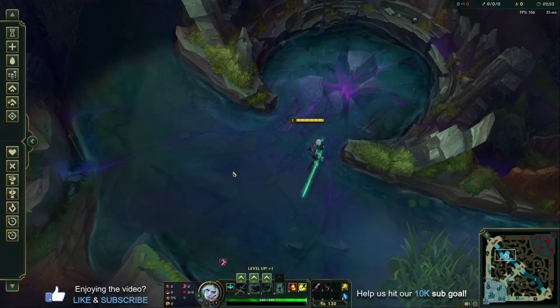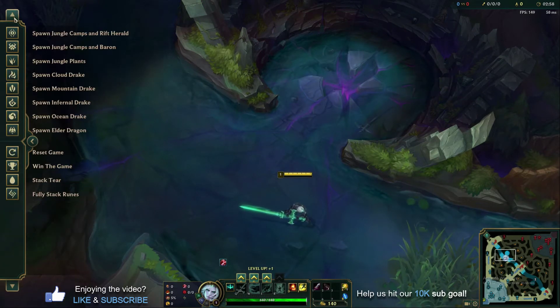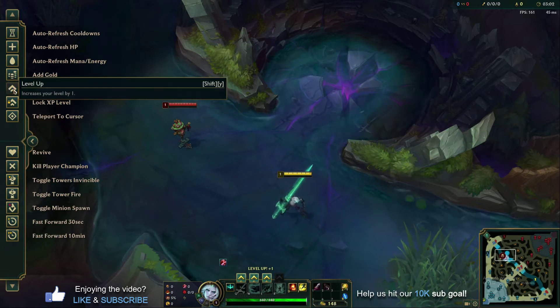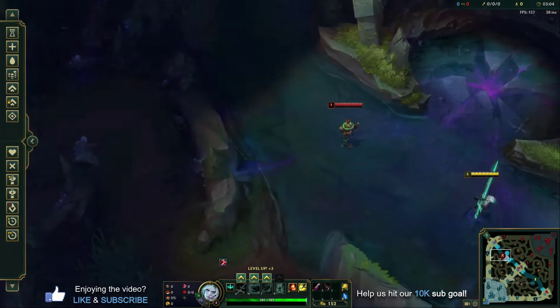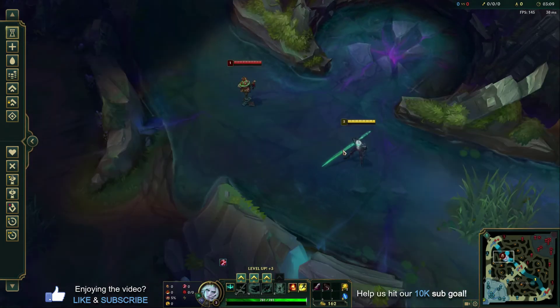Let's quickly spawn a practice dummy here and learn a few of our abilities in practice mode. We're just going to level up to level 3 and auto-refresh cooldowns for now, just so we can learn everything pretty quick.